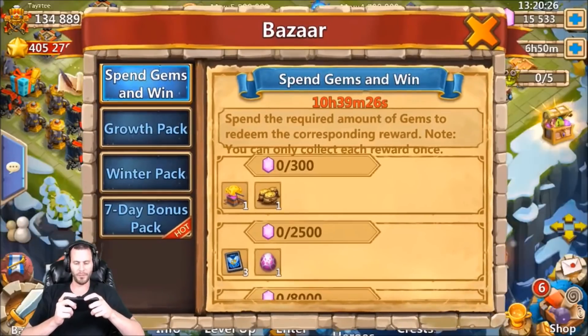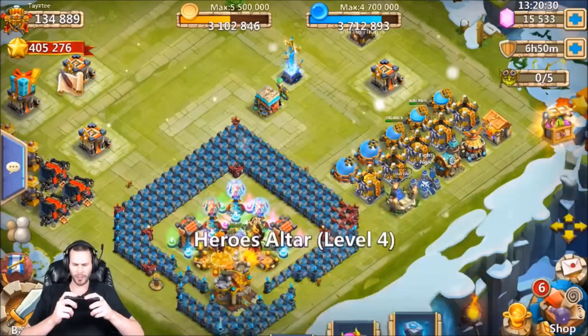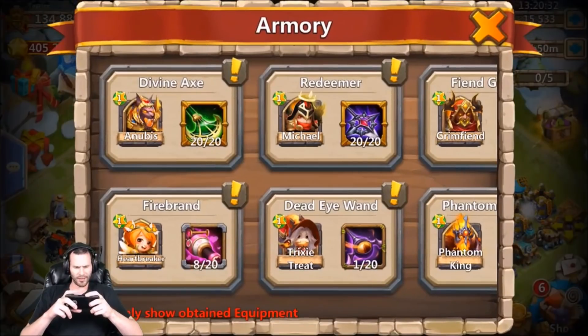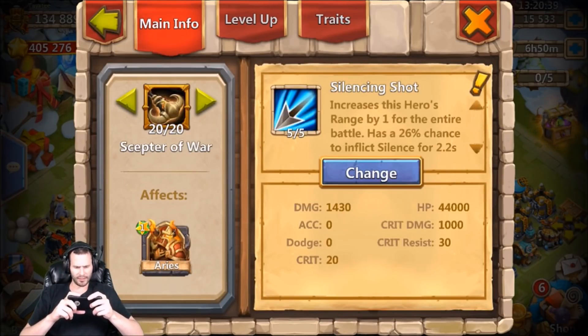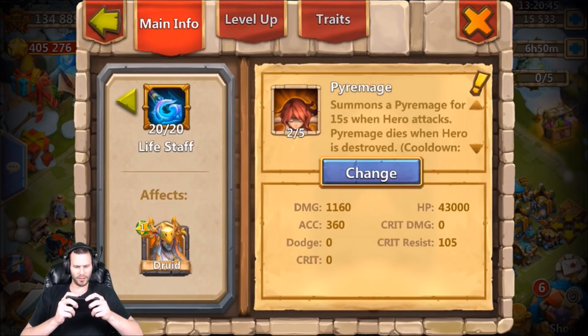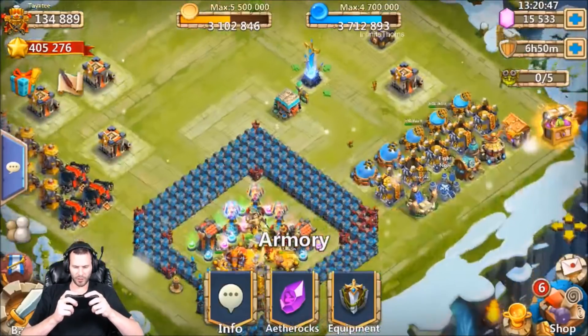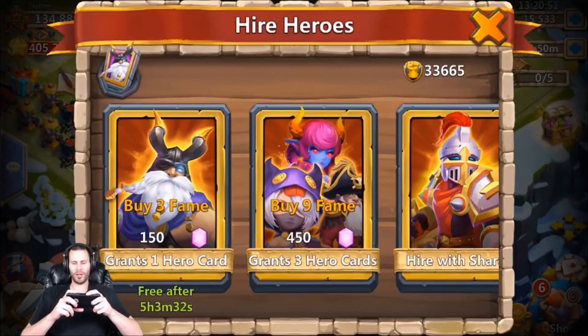Let's get into the rolls. Let me make sure I don't have any traits or anything else I wanted to spend gems on besides hero rolls. I think I'm good to just straight spin the gems on hero rolls - ain't nothing else I even want. Let's go, we need to stop at what, 13,000 gems.